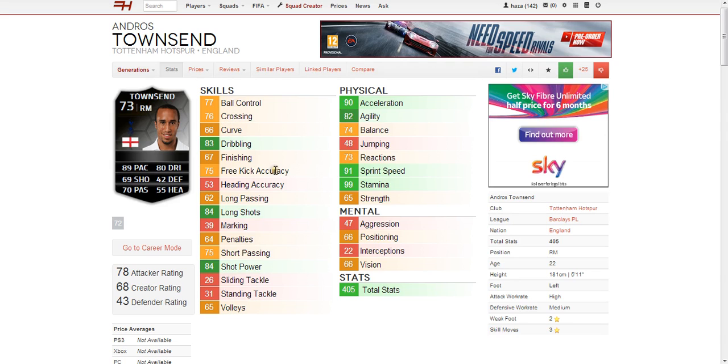Some slightly less good ones are heading accuracy at 53 and obviously the defensive stats. Moving on to the physical attributes, he's got 91 sprint speed and 90 acceleration, which are the standard stats. He also has 99 stamina, but you get that with every inform. It's just an all-around great card. Mental stats aren't the best, but you would expect that with a young right mid.